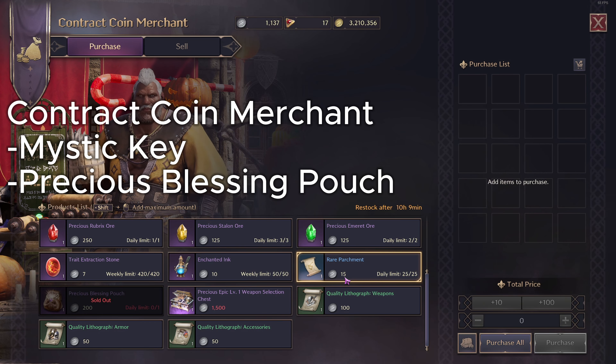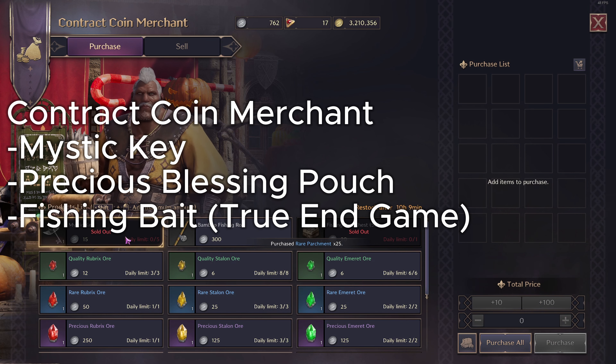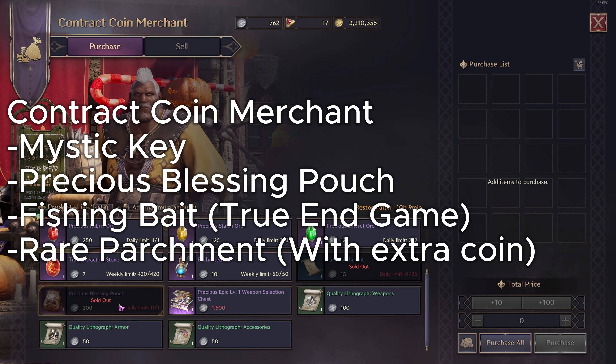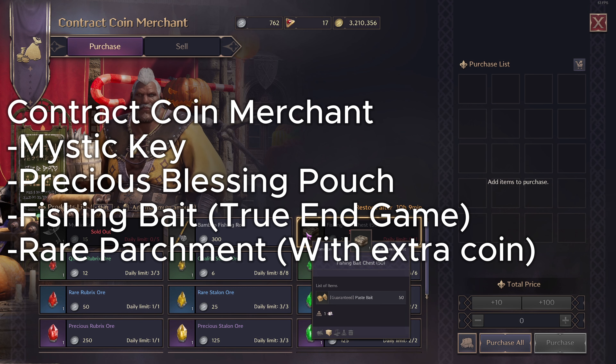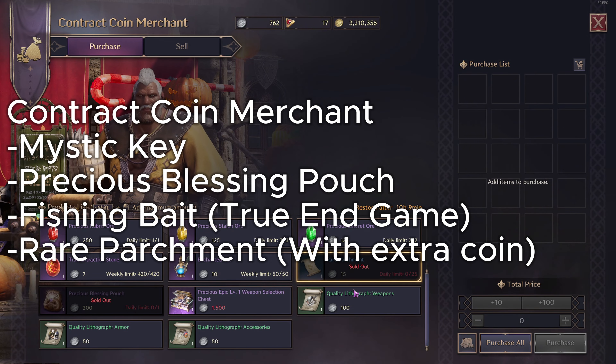Get your daily precious blessing pouch and your fishing bait — just buy your fishing bait, trust me. And if you have coins to spend, get the rare parchments. These are easier to get in other ways like with the contracts, but if you have extra money make sure to pick these up.